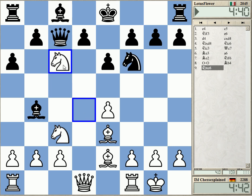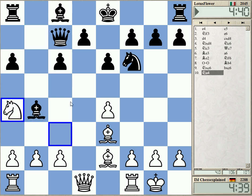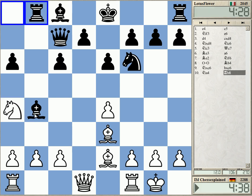I think knight a4 immediately is better. Okay, but this is also a line. You cannot take on e4 because of queen d4 — this is important — and I intend to play knight b6 of course.